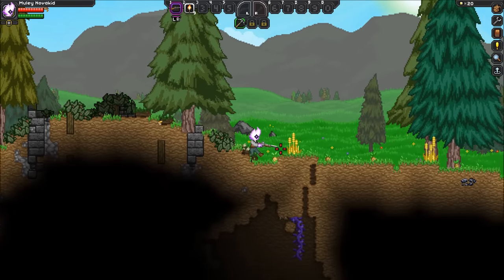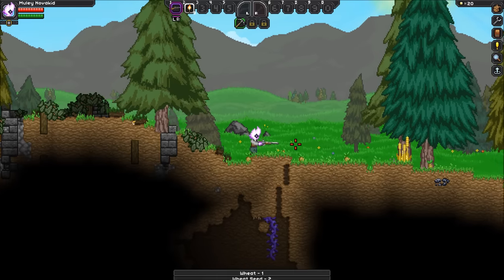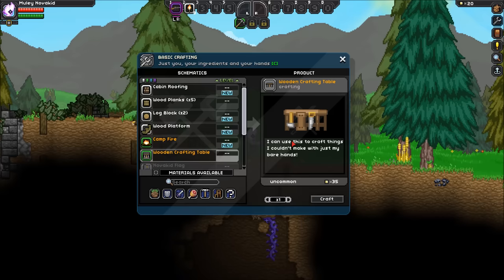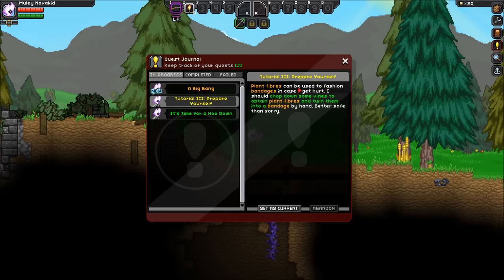I want to see what this piercing shot does too. Start growing a farm — I'll need to till the soil. I should craft a hoe using some wood and copper bars. I'll accept that quest. What are my quests? Plant fibers, bandages — I need to make bandages.